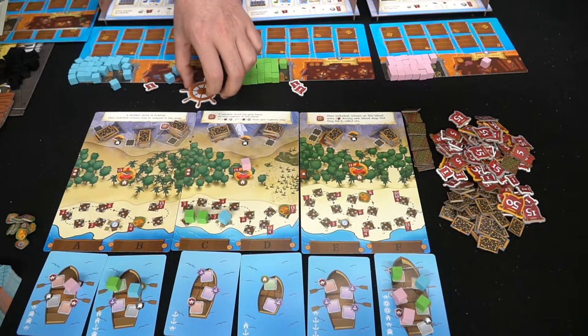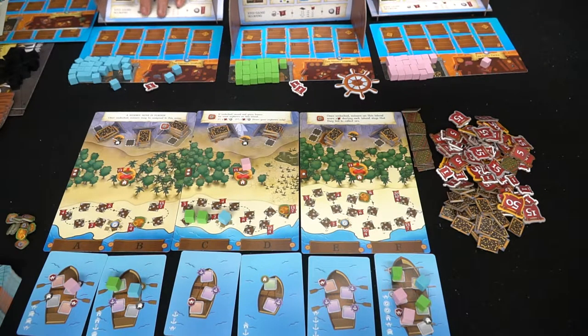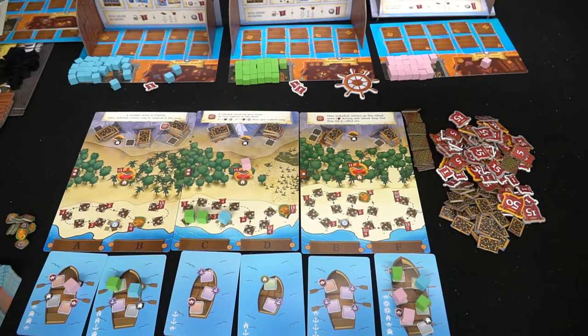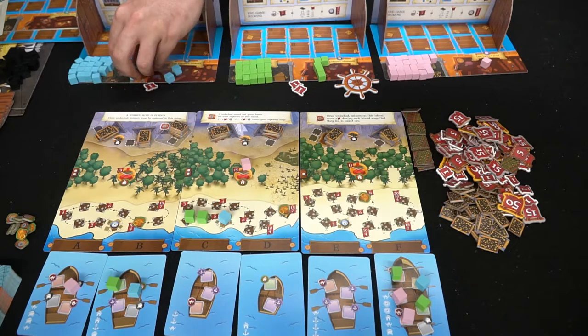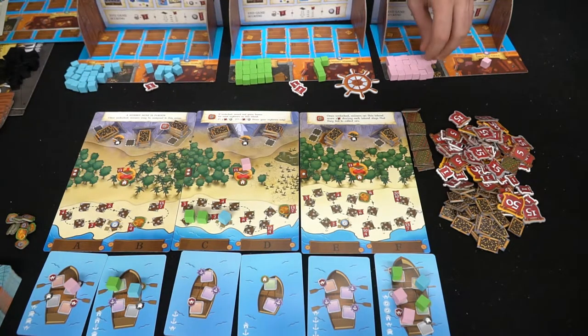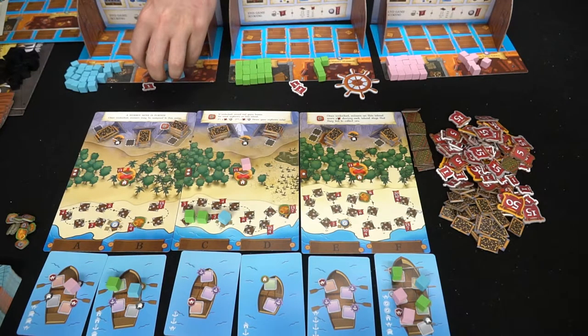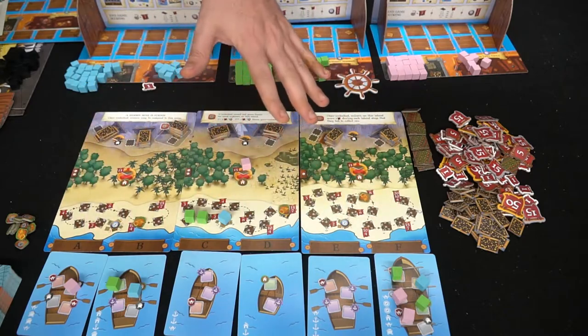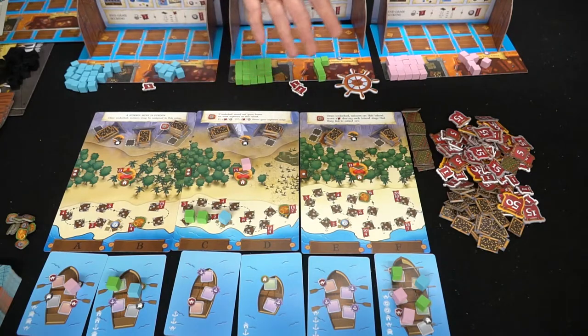After scoring, you pass the first player token to the left, flip the hidden boards back, and begin again — selecting five sailors from the warehouse for the next round. Note that some players may have more sailors than others depending on what was returned. Also remember: you can only place sailors on letters that are actually present on the board.